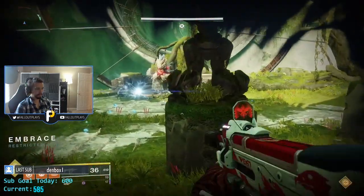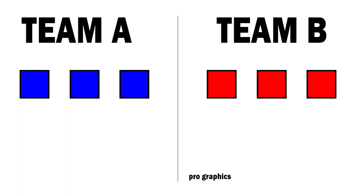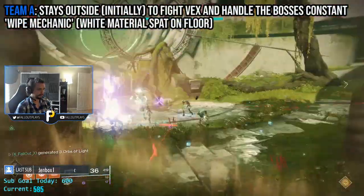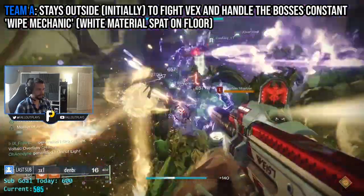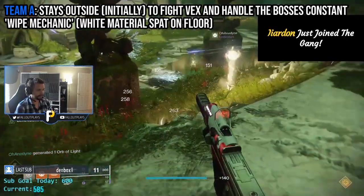My raid team beat the first encounter by breaking into two teams of three, which I will name Team A and Team B. Team A stays outside to fight adds and prevent the Vex boss from murdering the entire fireteam, and Team B goes through the door that you just dissolved into the area that we will call Room 2, to kill all the Vex in there.